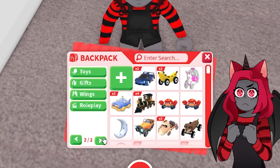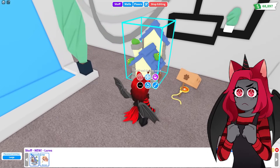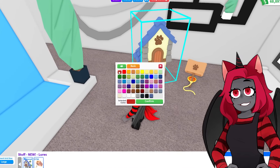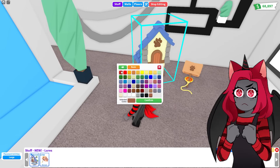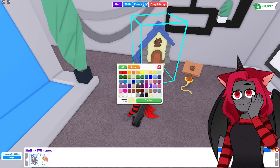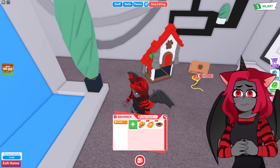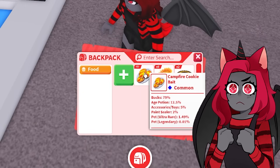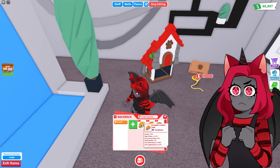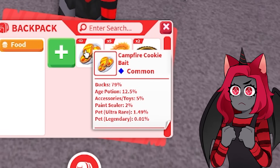I did get one. Now that I have this, we can place some bait in it. First, let's go ahead and color it — make it all beautiful and red. Everything red besides this part, we'll make that black, and this red. Look at that, that's fancy. You can place the cookies, so you have infinite cookies now. What you can get is 79% bucks, an age potion at 12%, toys and accessories 5%, paint sealer 2%, an ultra rare pet at 1.49%, and a legendary pet at 0.01%.